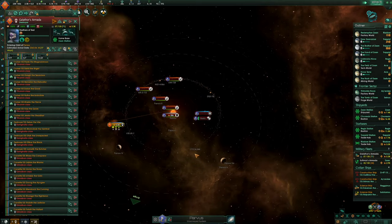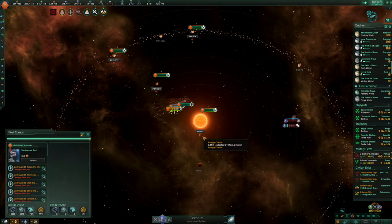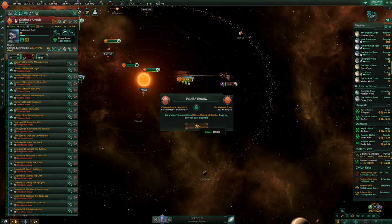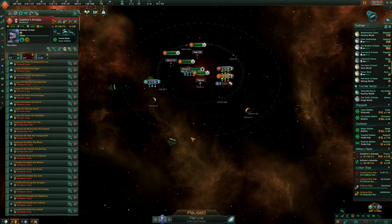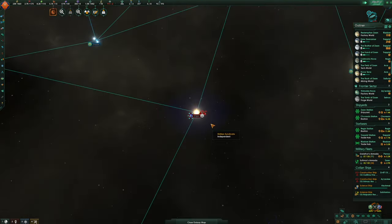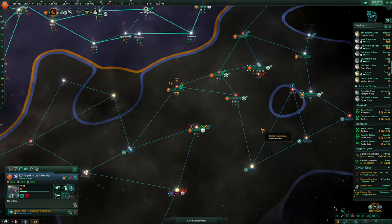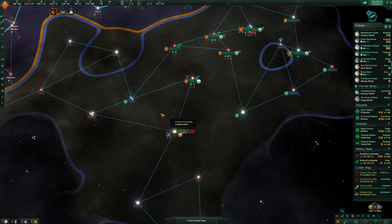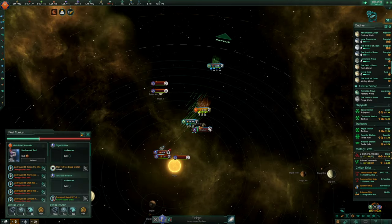There's nothing here again — kill them all. We're making so much minerals and stuff because we've taken over all of these places. Straight to Ariga — it's a lot more strong, but we'll try. The science ship might as well come here. Big battle — big battles.